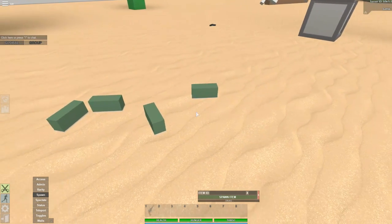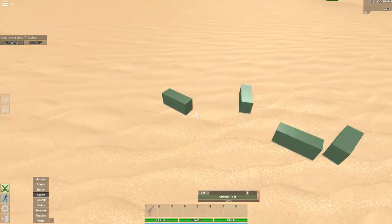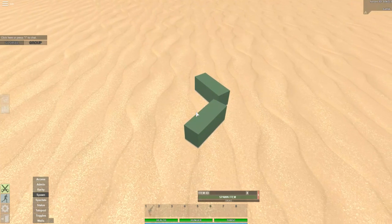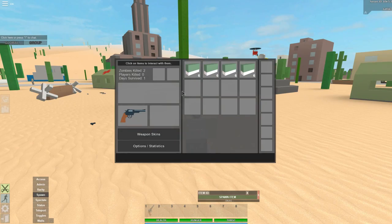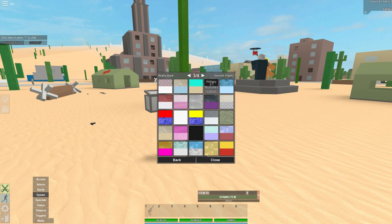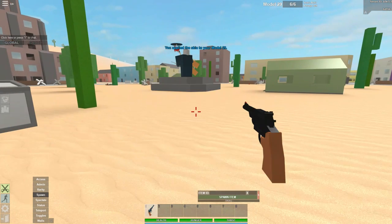So we spawned that in. This is what it looks like on the ground — just looks like a green rectangle with a little gray bottom. We picked these up and this is what it looks like in your inventory. This morning I saw someone take a screenshot of this and thought it was Photoshop, but then I saw they actually added it and it just looks so cool. This is the first time I'm actually seeing it for myself and using it. I'm going to try to put a skin on it and see what it looks like.